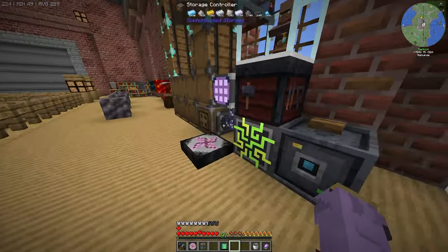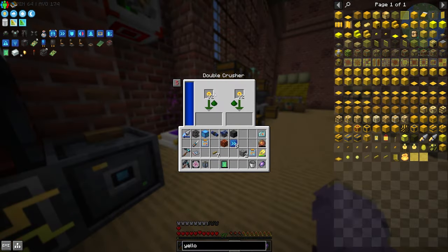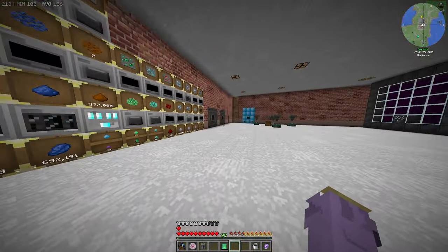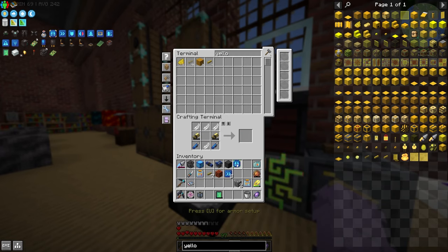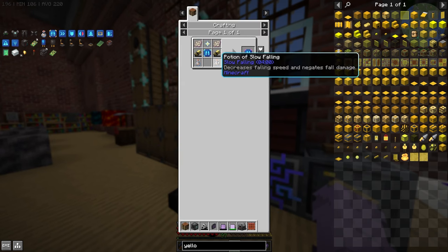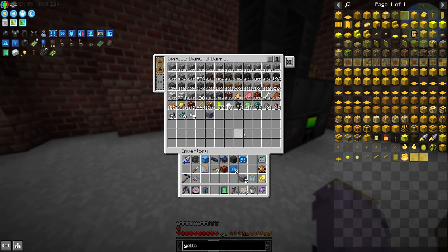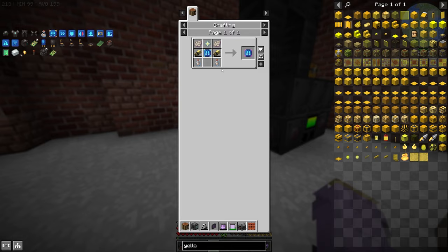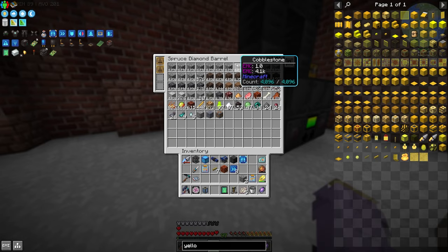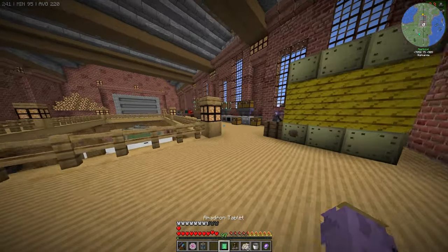I'll disable jet boots for now and head upstairs to get the aerial interface. I have ender dice somewhere — that's what they were for. Taking the jet boot upgrade out — my mistake. With these components we can make the first upgrade and second upgrade. Then we need phantom membrane and a potion of slow falling, so we'll need a brewing station. I have two phantom membranes — that should be the perfect amount.